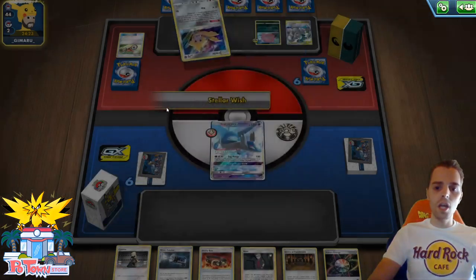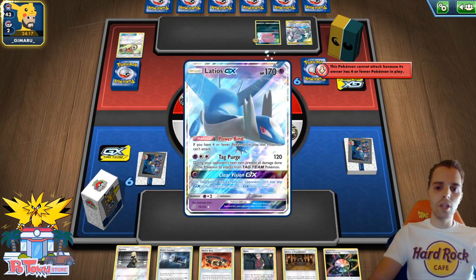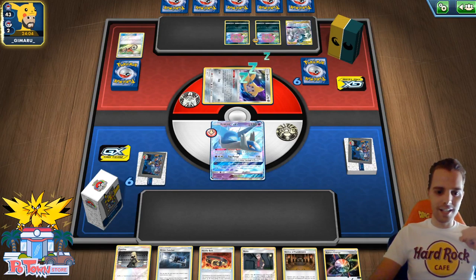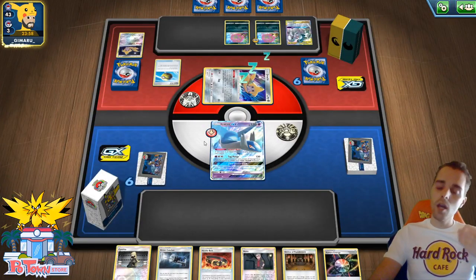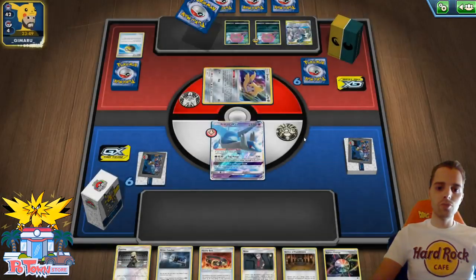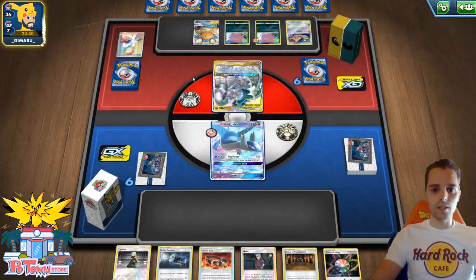Shrine is also going to punish us, but with Nanu you can get rid of the Latios and turn it into a Spiritomb later. I'm going to smack down the Shrine as early as possible and get the Aurora Energy onto the Latios. He's already having a good start - two Spiritombs, even a Quick Ball. We're probably going to be seeing Dedenne. If we're seeing Dedenne we can actually punish the opponent - we can use Buzzwole to get two prize cards immediately with Sledgehammer onto the Dedenne. There's the Dedenne - that's a very powerful start for the opponent.